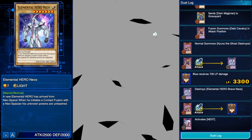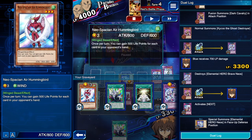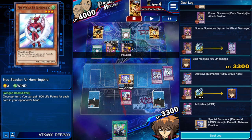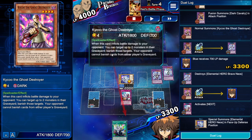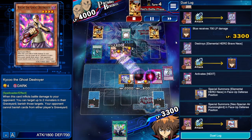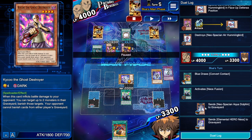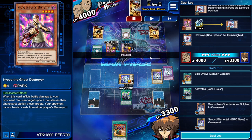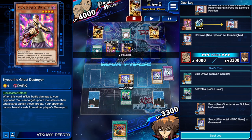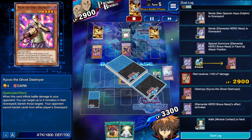I protected myself because I didn't want him to banish Neos Fusion or Neospacian Air Hummingbird from my deck — Storm Neos is my only out to Dark Cavalry. Kycoo, when it inflicts damage, can banish up to two monsters from my graveyard. He attacks Neospacian Air Hummingbird. I went for the Neos Fusion play, sending Neospacian Aqua Dolphin. Now I need Miracle Contact or Next. I go for Brave Neos, destroy Kycoo, and add Miracle Contact — I'm in a really good spot.